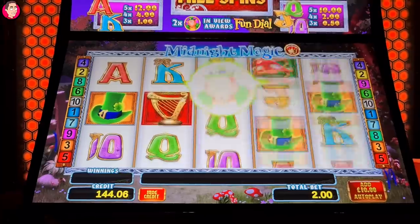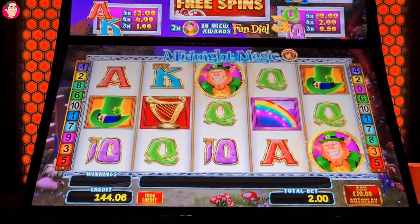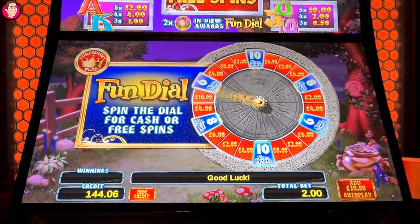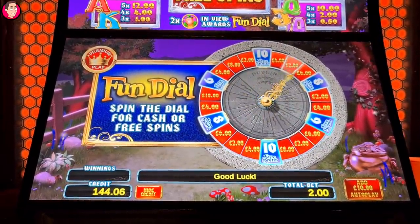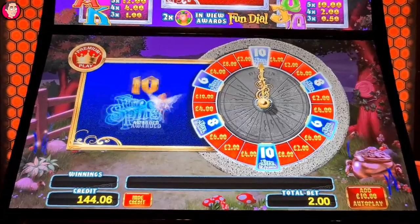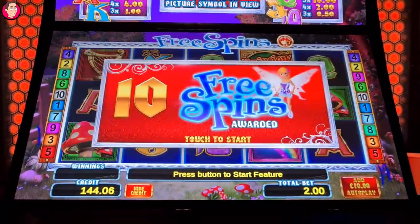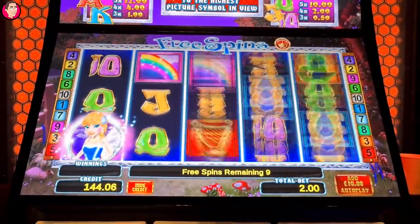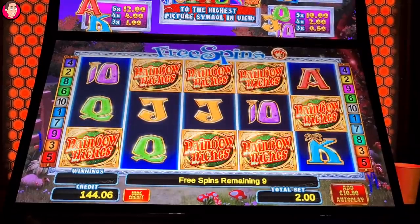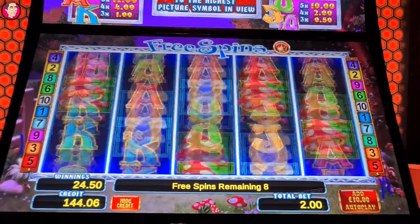I'm going to collect. Fun doll number two. Let's go in the 10. Here it is — nice one. Come on, big one. That is nothing. That's some coins, 10s. Got a bell ring. It's £24.